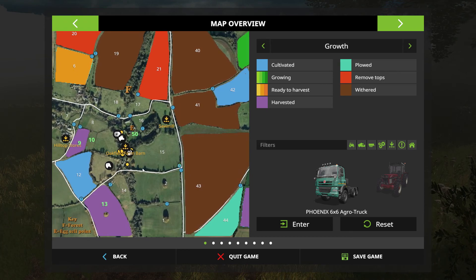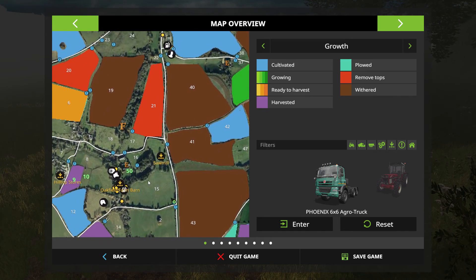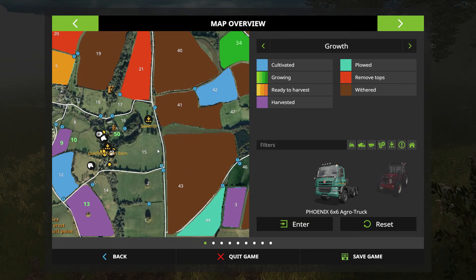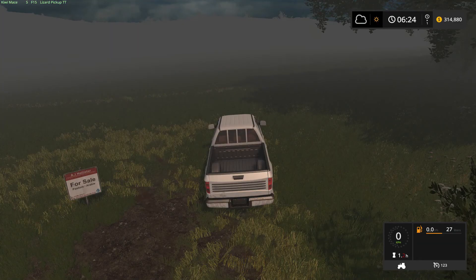At the moment it's just grass though, so I'm going to have to do a bit of field preparation to get it up to speed. I did think about buying a field that had already been planted and was ready to harvest so you get a free harvest. But there just wasn't anything close by that really met my needs there. So what I think I'll do is I'll pick up field number 15.